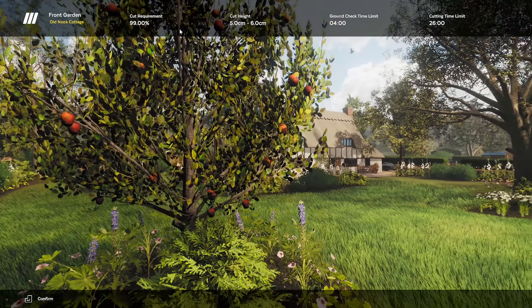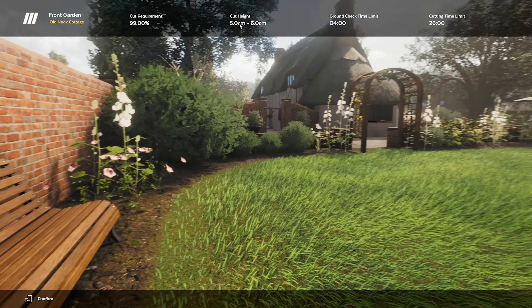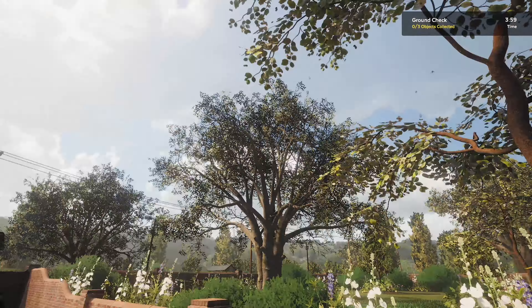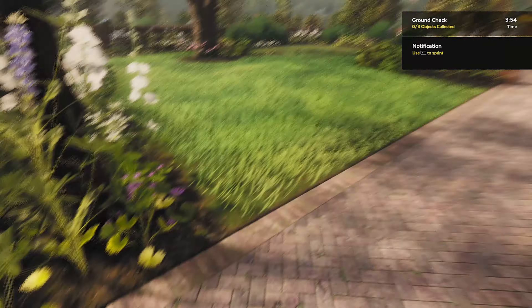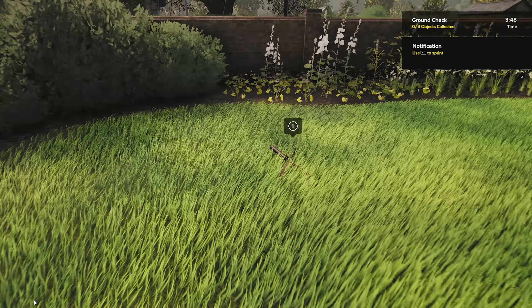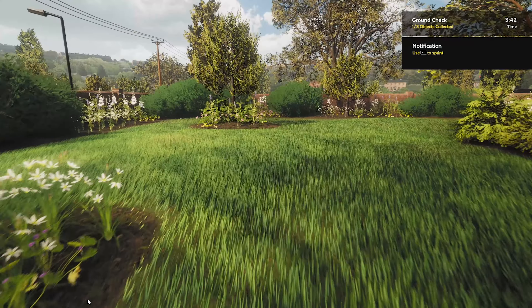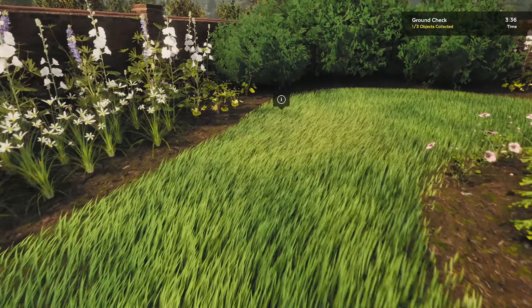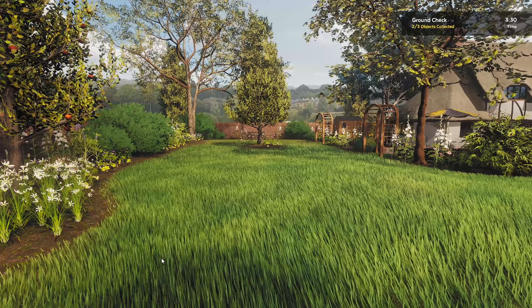Front garden, Oldham Cottage — requirement is 99%, 5-6cm cut height, ground check time limit 4 minutes and cutting time limit 26 minutes. We need to find three objects. Using left control, something's glowing over here. There's a stick — definitely don't want to run over a stick. And over here... what's that? A magazine. Done.